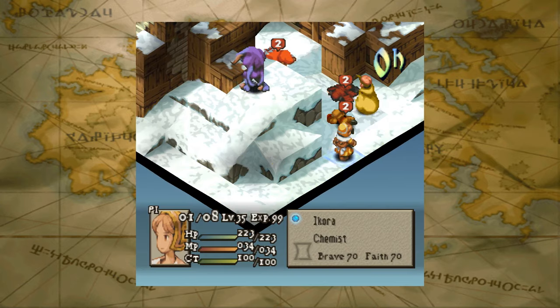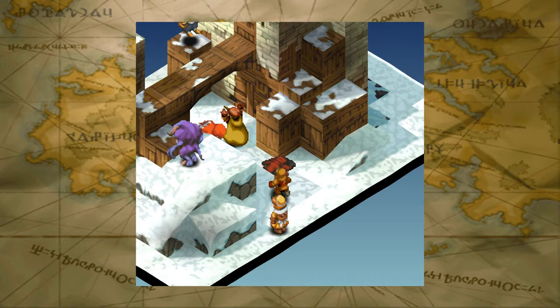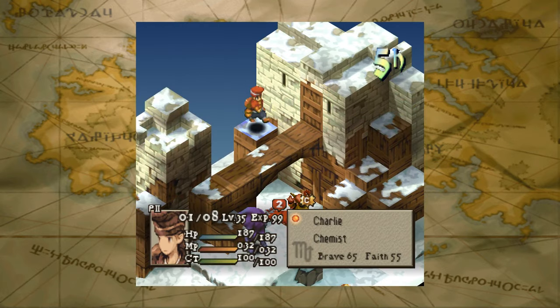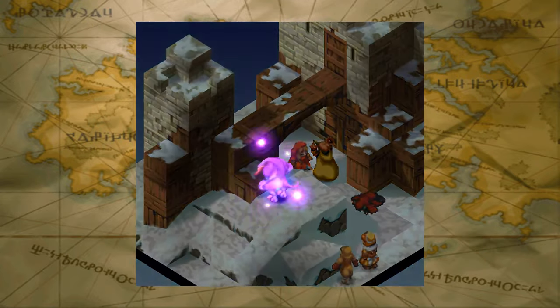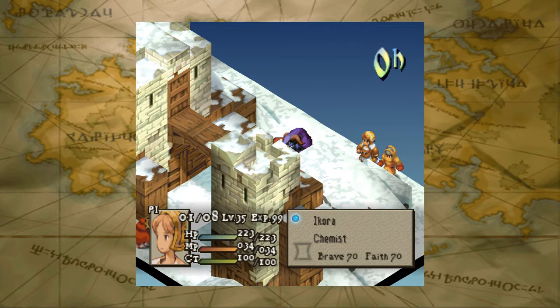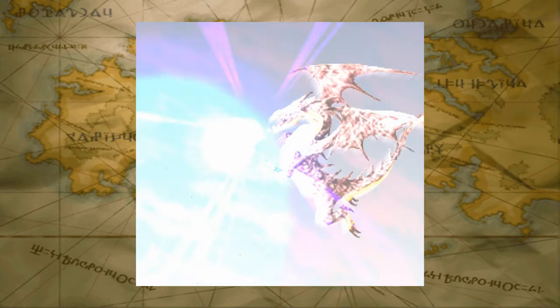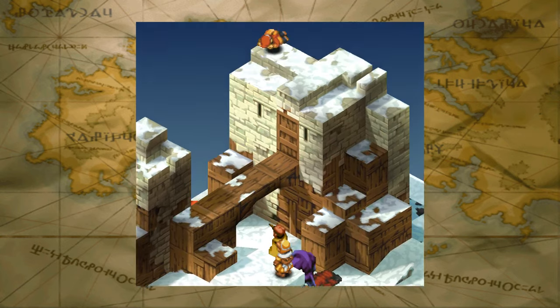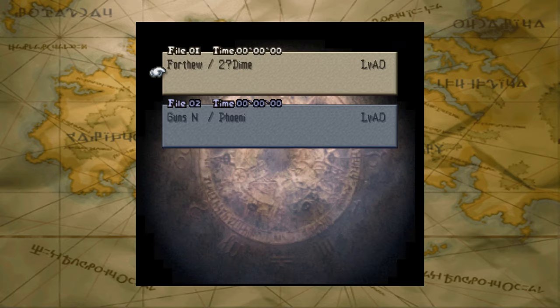That Chemist is just gonna throw a Phoenix Down. The Chemist on Two Dimes and the male Geomancer are gonna be rezzing people. It looks like this is gonna go to For The Win Gaming. That Summoner is just gonna finish them off real quick. I think he has half MP — I think that was two Bahamuts and a Holy. For The Win Gaming takes the first round.